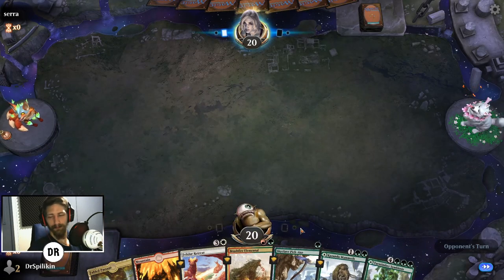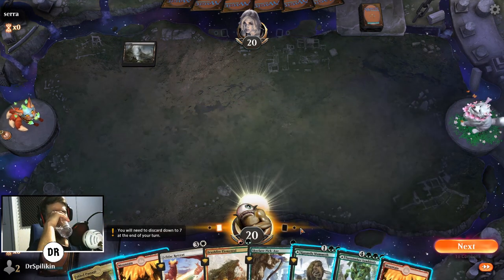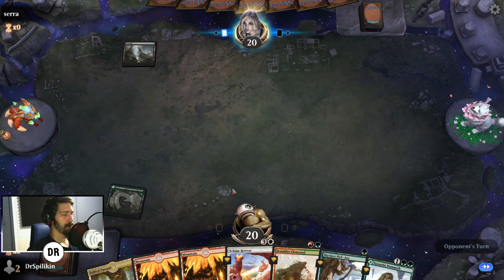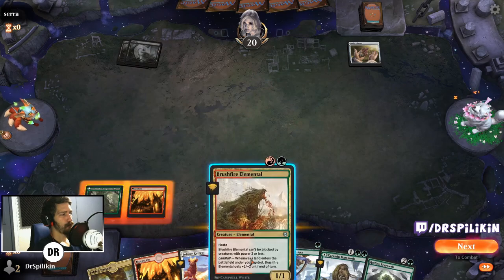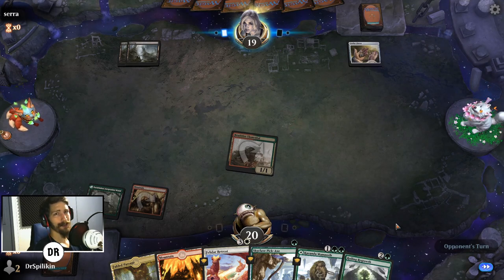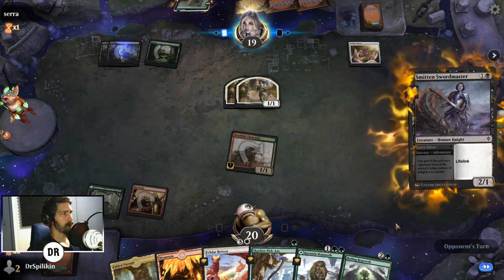Alright, we're gonna keep this hand. We're going to go for the Turntimber and enter it tapped. Kazandu is a creature we could actually play down — we don't want to be playing the Fabled Passage obviously yet. Looks like Lucky Clover, probably Golgari Adventures if I had to guess. Also I appear to have the world's biggest frog in my throat this morning.